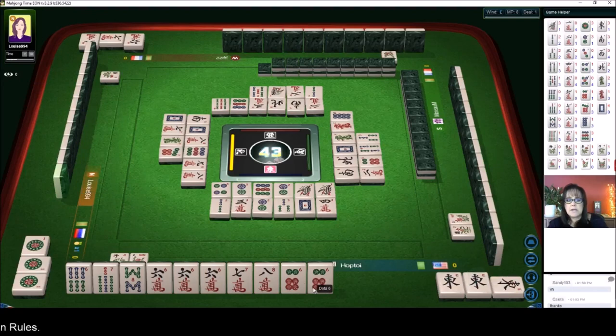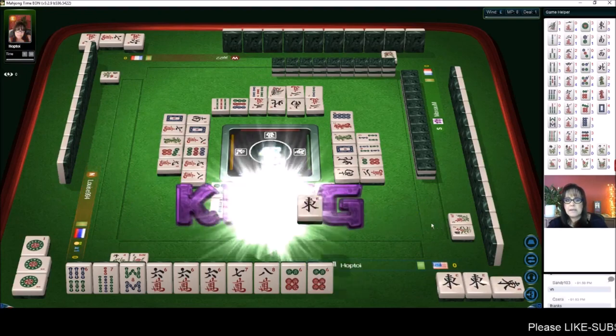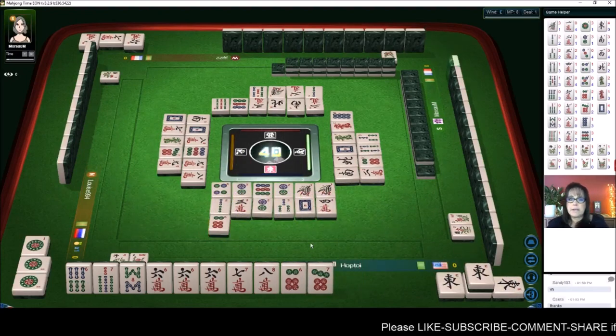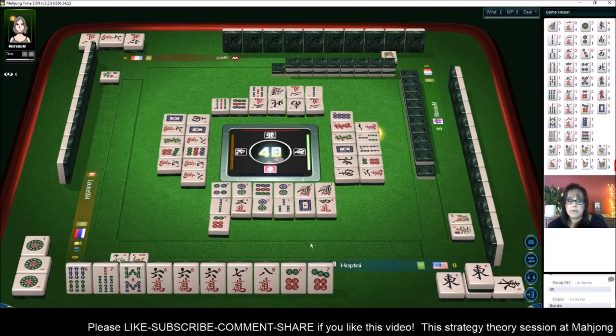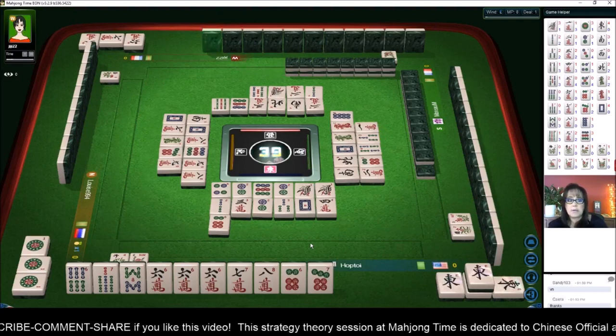Six-seven dot or an eight dot, and there's one of each out — we're gonna pass. Oh well, kong — that's a point. We got the seven! We're ready to win on an eight dot for a mixed triple chow, pong of seat wind and wind of the round. This will be a nice hand if we can get that eight dot and there's one out.